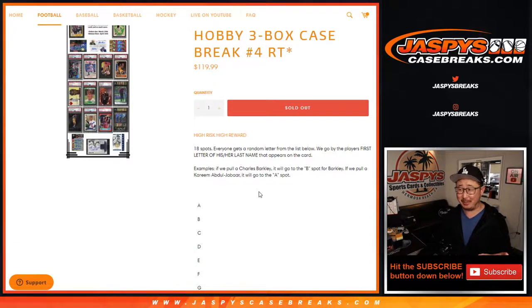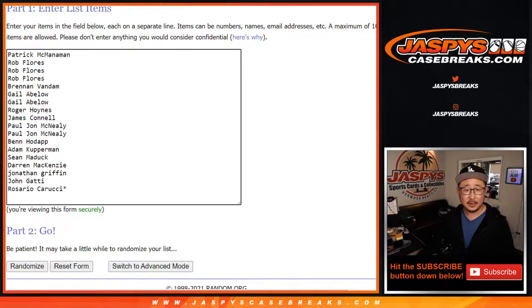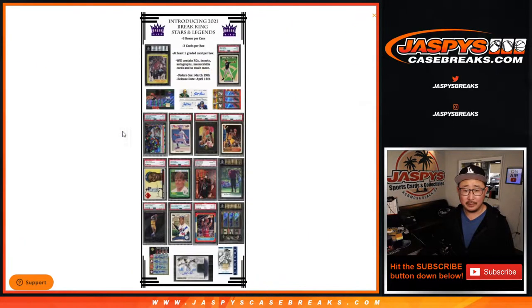I don't think this will happen, but if it says Ichiro on the front of the card, but also repeats the name on the back — if it says Ichiro Suzuki on the back in the main portion of the card, it'll go to S. If in the copy it says 'Suzuki had a magnificent 2015,' that doesn't count. We're just looking at the main name portions of the card, and that'll be my discretion.